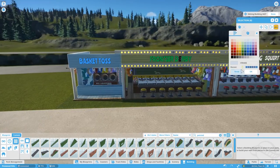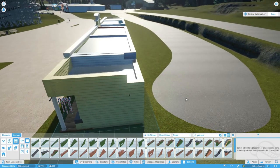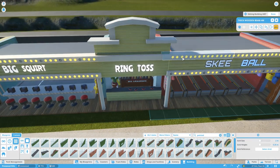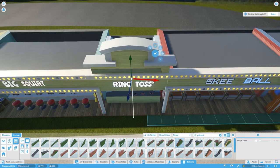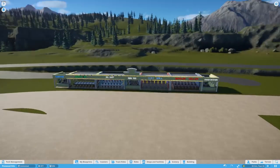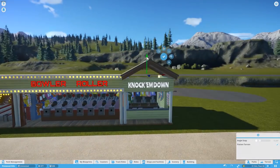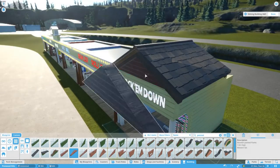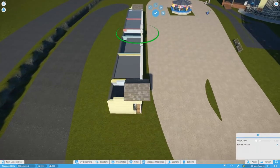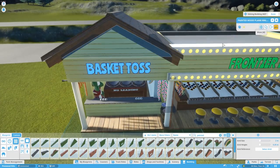It's a case of matching the colours. The colours I've gone for are the same as the coaster station we built in the last episode. One thing I've really noticed in British parks is that the midway is very rarely just midway — it's always themed around whatever it's near. So here, although the theming is pretty light on the coaster, I did want to carry it over a little bit. The wood colour's the same, the roofing's very similar and all things like that.